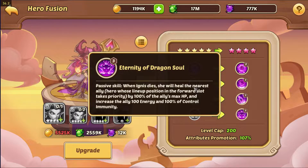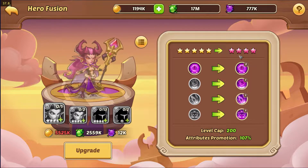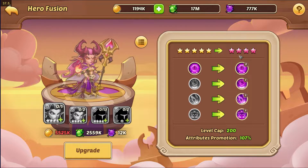When she dies, she will heal the nearest ally by 100% of max HP, increase their energy by 100, and also give 100% control immunity. This is huge — if you're using Ignis there is no need to use CC Purify on your hero. She is essentially a CC Purify replacement, giving HP, energy, and control immunity all at once.